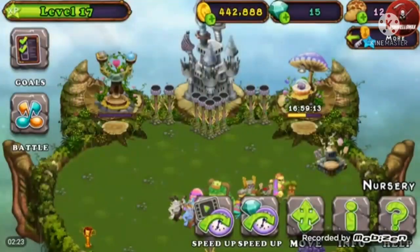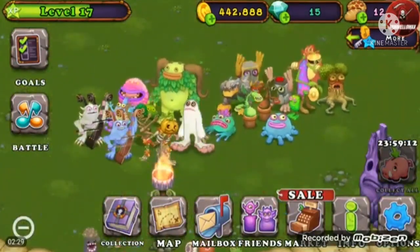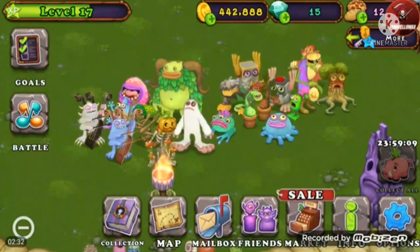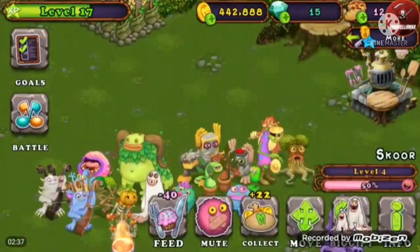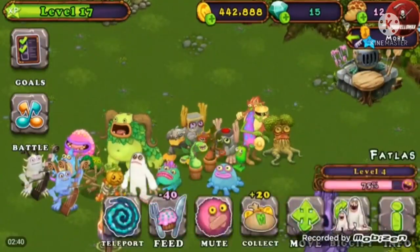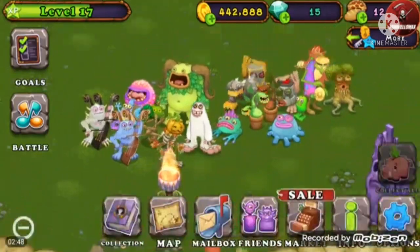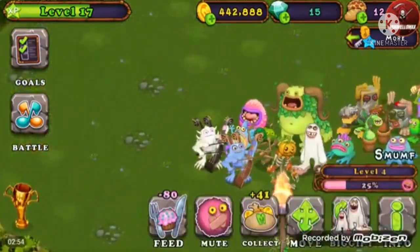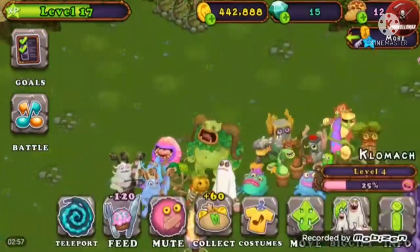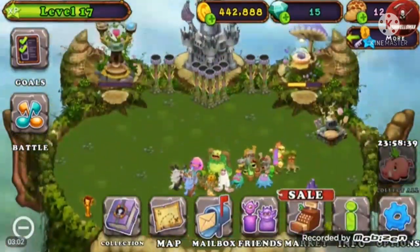I'm going to quickly check my rares. As you can see, I've got rare Noggin, rare Potbelly, and rare Bogard. I bought the rare Potbelly and rare Noggin, and believe it or not, I accidentally bred the rare Bogard - it's called Smuff. And I even bred a Pumpkin Ellerton, which I did in October.